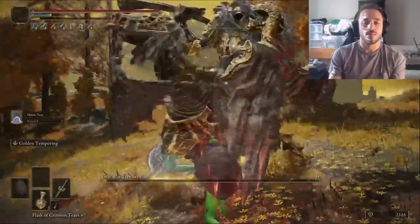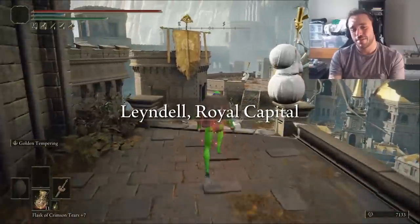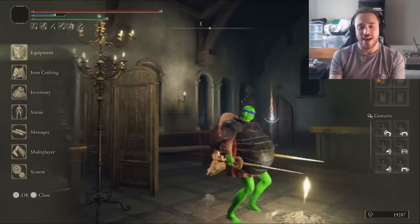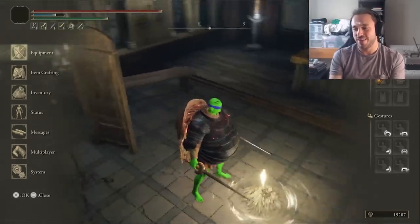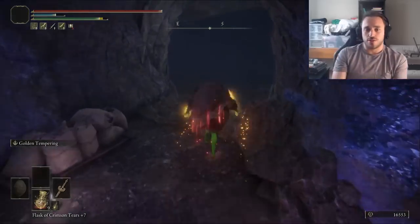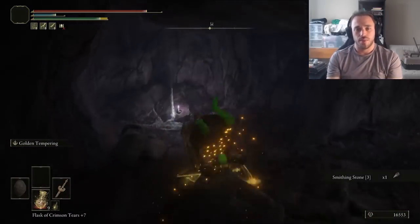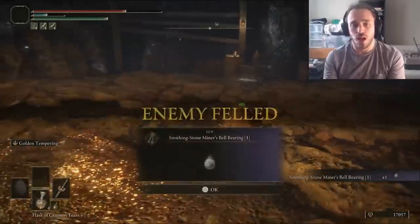After everything with Poison Ivy, everything just seems kind of easy. Now we're in NEW YORK, BABY, and can kill an Erdtree Avatar for the Lord's Rune. But the more important element is the Lionel Armor, which looks a bit like a turtle tummy — close enough to justify it, and certainly better than Leonardo's current six-pack. Raph did okay in the last fight, but he'd do better with a sharper knife, so we need to dip into the Raya Lucaria Crystal Tunnel for stones and a smithing stone bell-bearing when we kill the Crystalian.